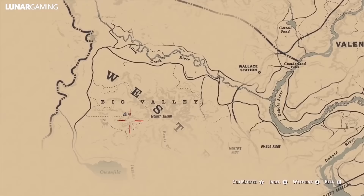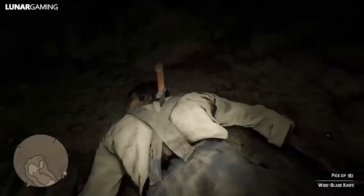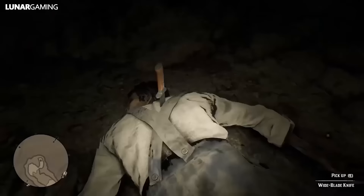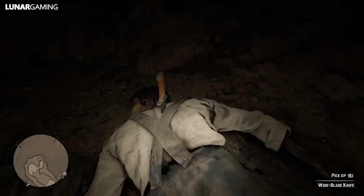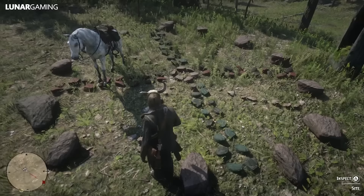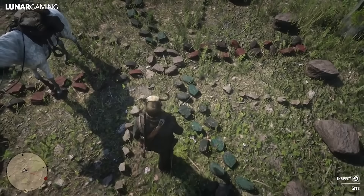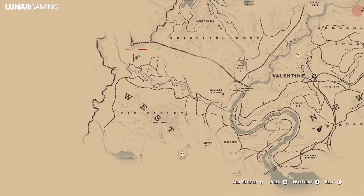Some other stuff is also available in chapter 2. Head west to Big Valley for two items: the wide blade knife and the miner's headwrap. Both items are located inside of a mine — you need to interact with the dynamite to blow up the entrance, and the items are inside next to and on a body. Just south of here is the stone hatchet, however it's only available if you've completed the relevant mission on GTA Online.